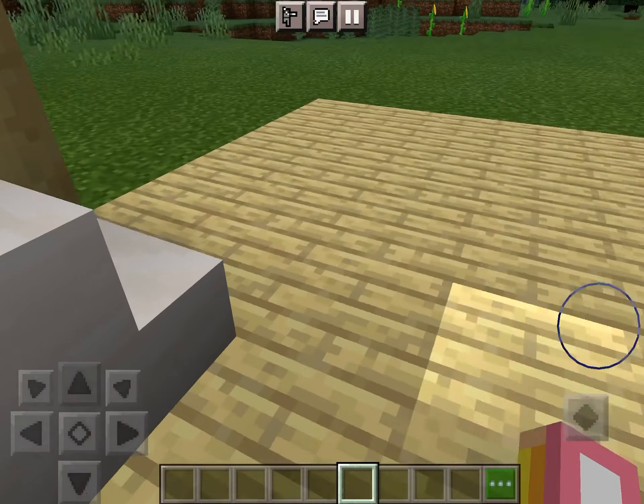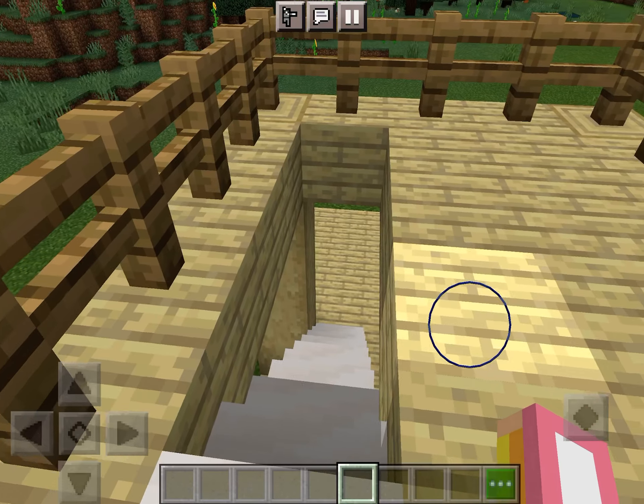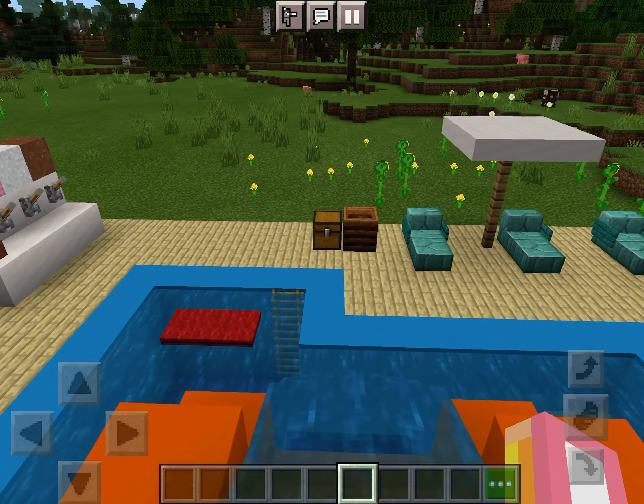And lastly, I've got my water slide. This one was actually really hard to make — the positioning never worked with the stairs, and I had to move it so that the water would go into the pool. Weee!